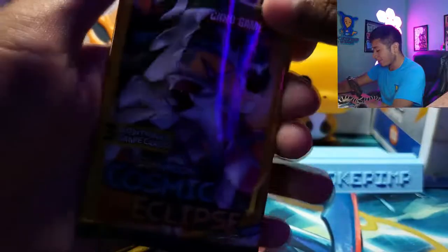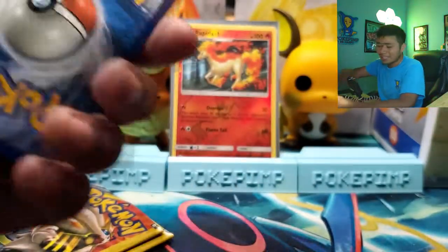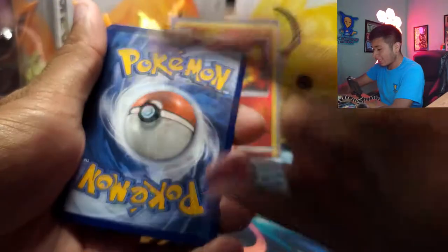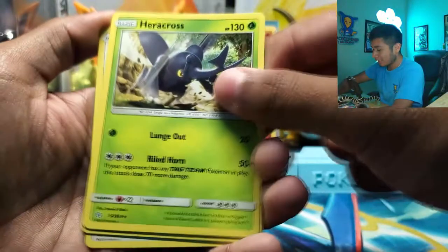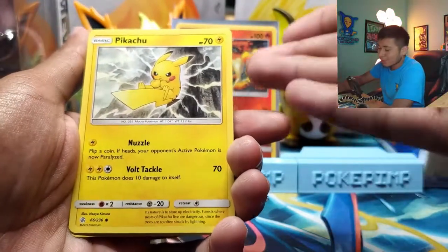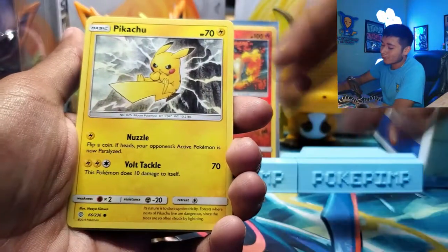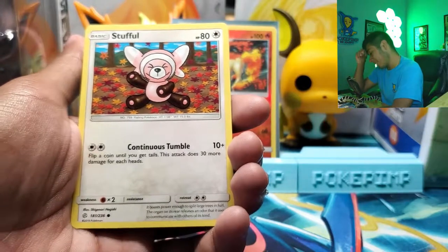Moving on to these amazing Cosmic Eclipse packs. This one feels a little bit heavy — it's got a little bit of girth to it, I'm not going to lie. One from the back, give it a little tap. I'm feeling good about this one. Heracross. Pikachu — looking all fierce. Sometimes you just got to look at the artworks when it comes to these Dollar Tree packs. Regular Wurmple. Are we going to get anything good from these tins?